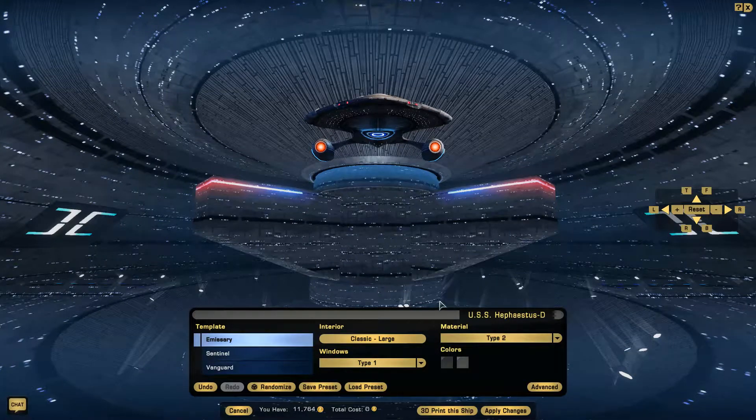Hey guys, welcome back to my ship opinions. This will be the first of the tier 5s. These are the Star Cruisers, which used to be the largest ships in the game up until the Odyssey class and its family and then the Jupiter class. They were the largest Federation ships you could play. Now there's a handful that are bigger than it, including the one from the JJ movies, the Dreadnought from it, not the Constitution, although it might be bigger than this. Anyway, I digress.